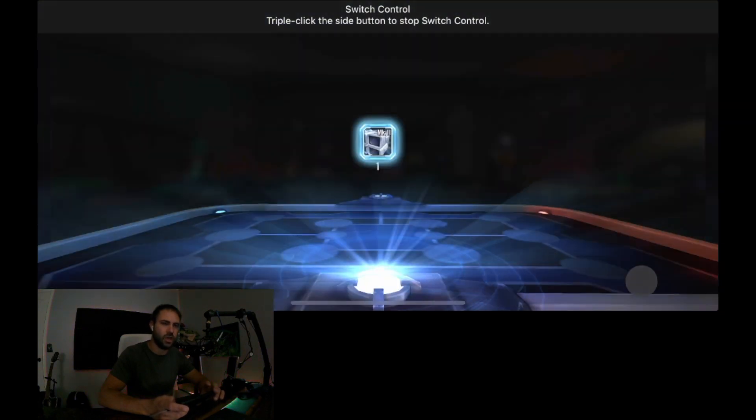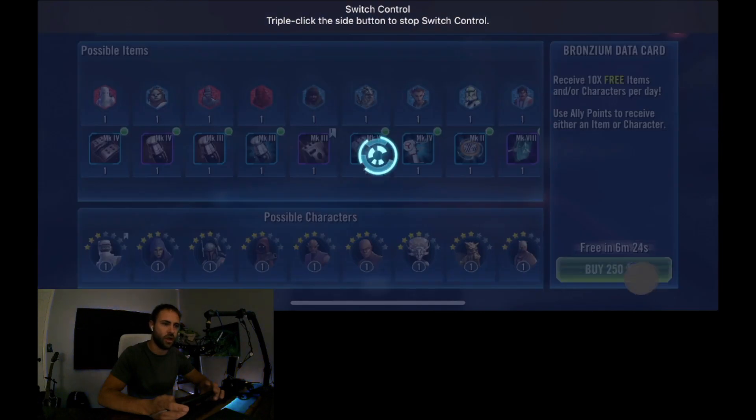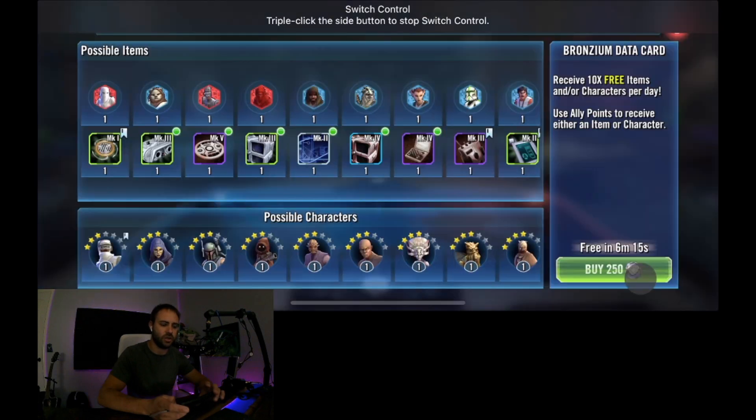Take advantage of the conversion rate right now on shard shop currency, because as soon as they double all the shard shop currency you have and double the cost of everything in the store, these chromiums are going to be 50% less valuable. You'll want to find more effective ways to get shard shop currency before that happens.